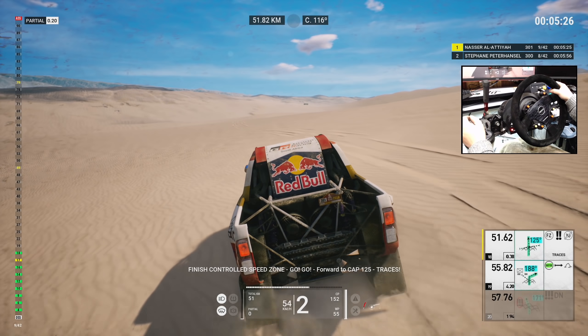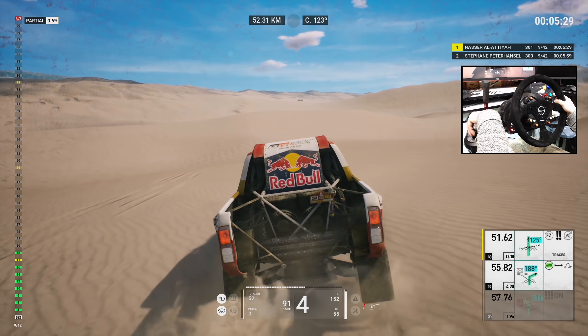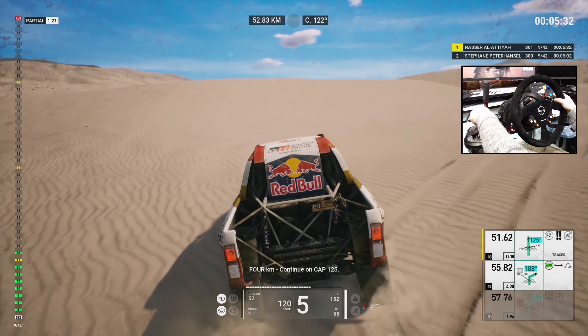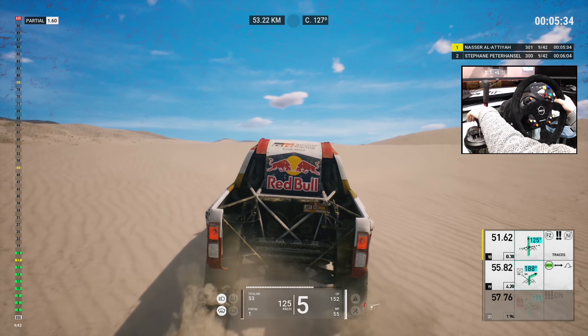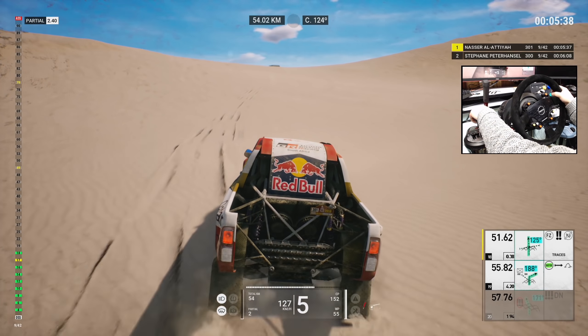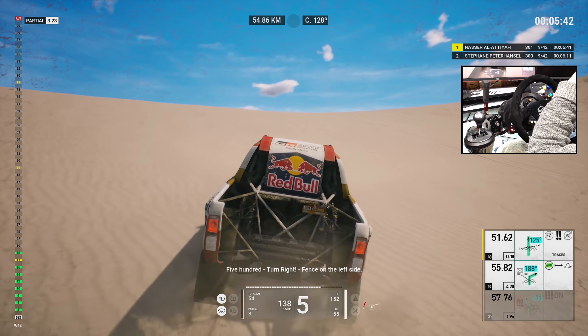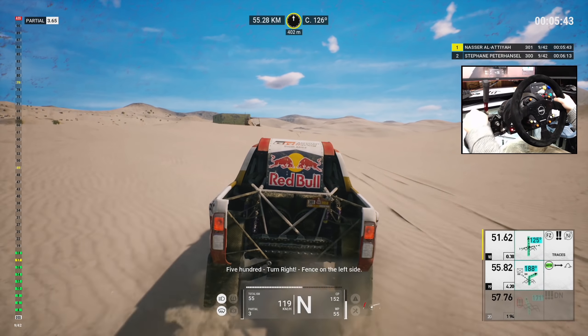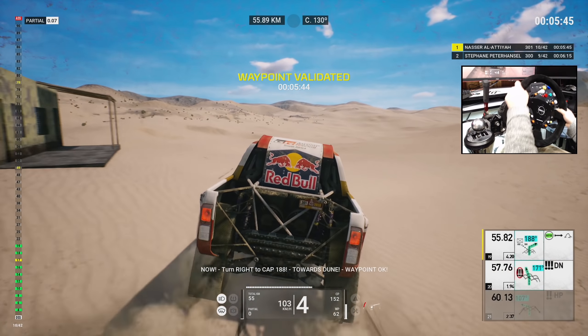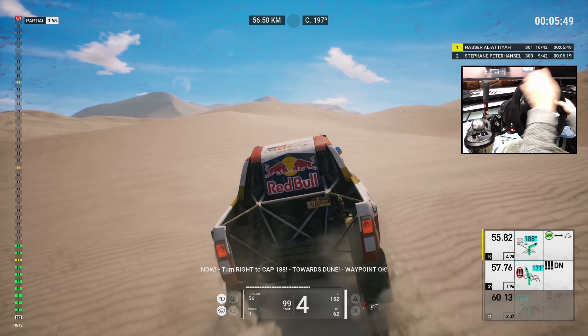Forward to cap 125, traces. Four Ks, continue on cap 125. Five hundred, turn right, fence on the left side, now. Turn right to cap 188, towards dunes. Waypoint, okay.